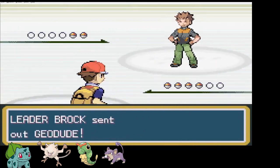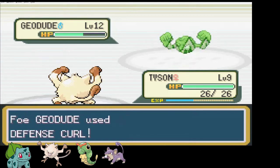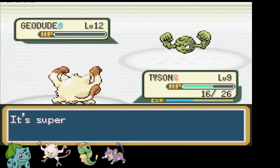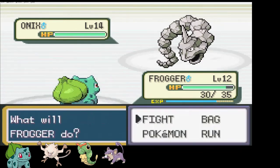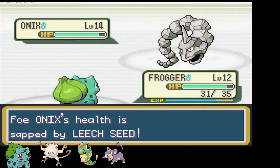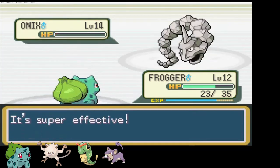Brock has a tendency to have Geodude use Defense Curl on the first turn. I leave Tyson out to get some experience, thinking it's safe. On the second turn I decide to risk a Rock Throw or a heavy Tackle — this works out great as Tackle didn't hit as hard as before. Tyson outspeeds Geodude on turn 3 and takes him out with another Low Kick. One Pokemon down, one to go. Out come Frogger and Onix. I set up a Leech Seed which misses on turn 1 but connects on turn 2 — as it turns out, this was pretty useless. One Vine Whip on turn 3 cleanly takes out Onix. I should have known that and not wasted 2 turns setting up. But with that sloppy play, the Boulder Badge is mine.